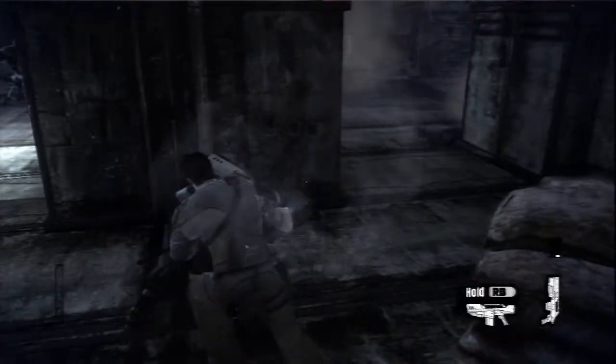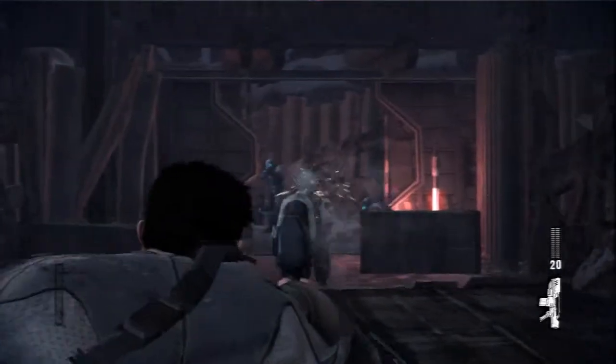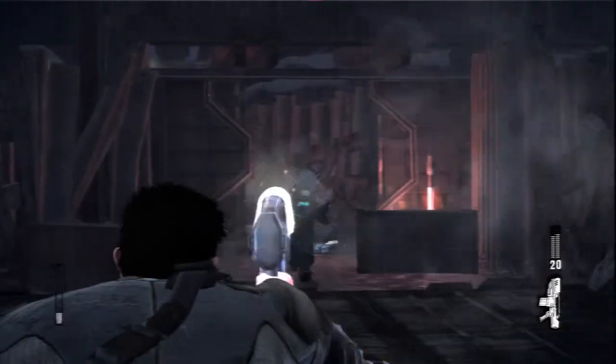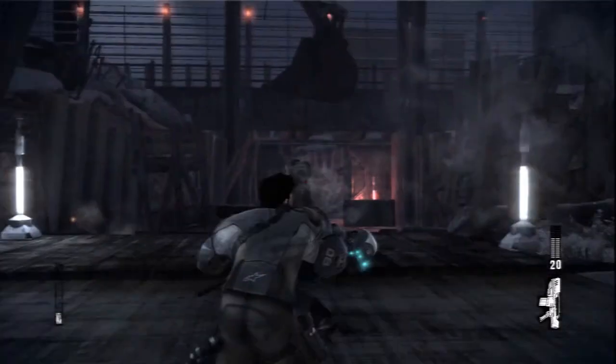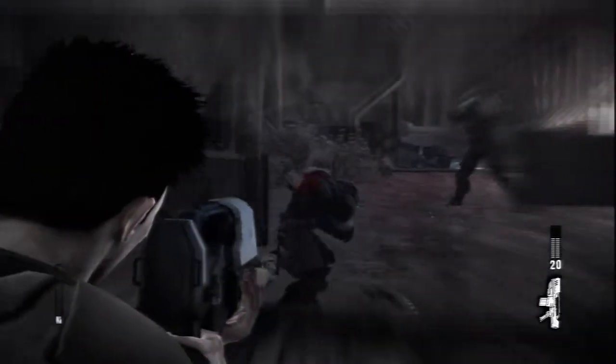From clinch, the player can also take the enemy hostage. While in hostage, the enemy acts as a piece of mobile cover. Sometimes the enemy will struggle so I have to hit him to bring it back under control, or I can kick him into the other enemies around me.